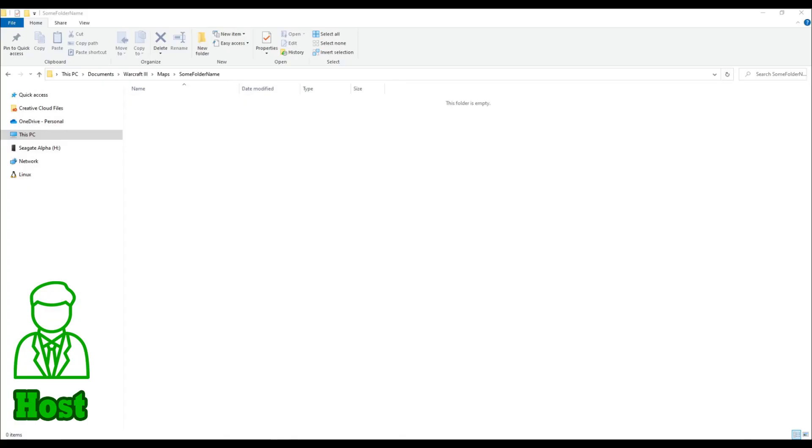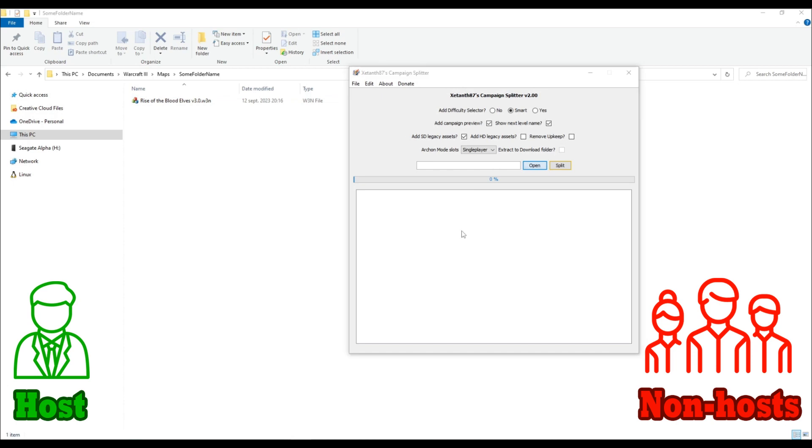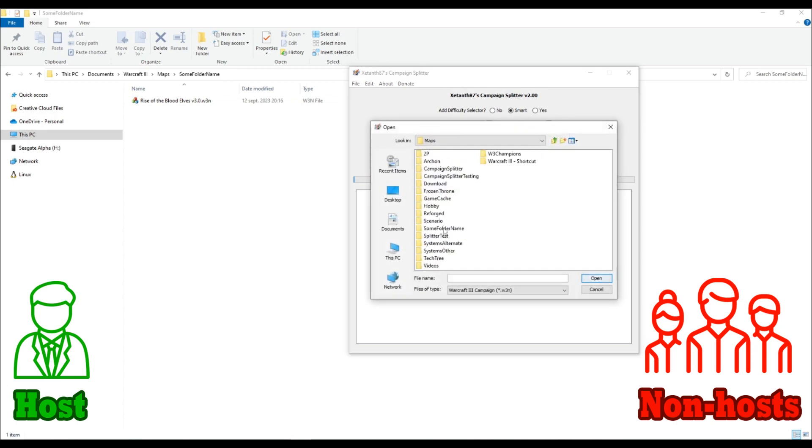The host, which is the player that creates the multiplayer lobby, needs to place the campaign file in a subdirectory of the Maps folder. The other players can place the campaign file in any folder they want. All players need to click the Open button and select the campaign they want to split.